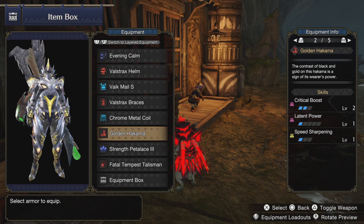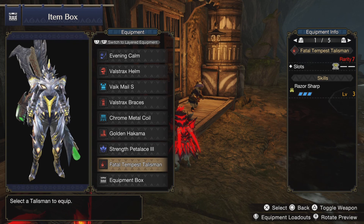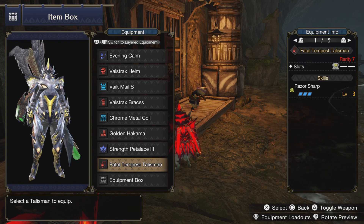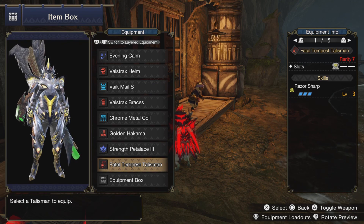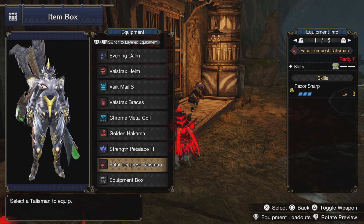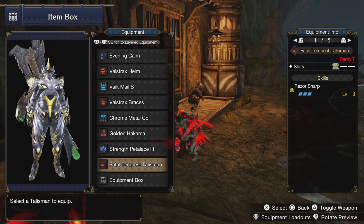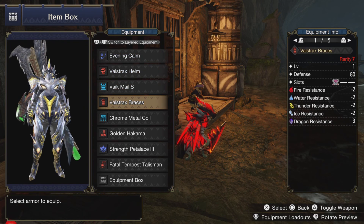I opted into using the Rejank pants for the double Critical Boost. Now this build kind of has a caveat — I was lucky enough to get a Razor Sharp 2 jewel with a two slot, so it's basically Razor Sharp 3. I put it on to save as much white sharpness as possible so you don't have to maintain it manually. You can easily sacrifice some skills to slot in Razor Sharp, or just use a jewel with similar value. I personally like to keep white sharpness up at all times, which is why I also have Grinder jewels.